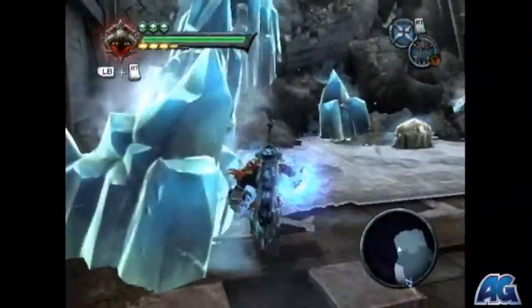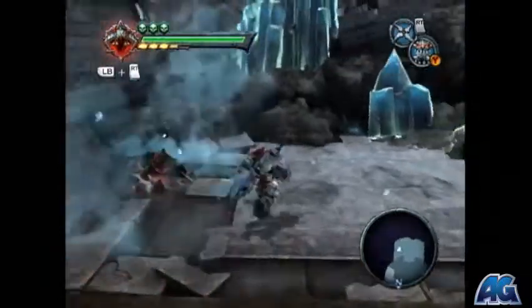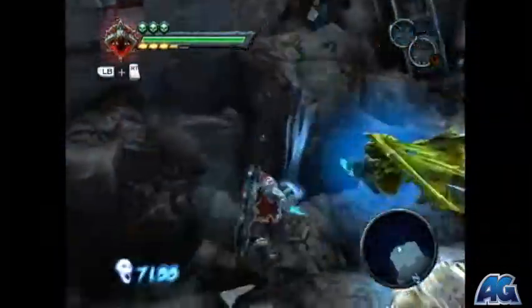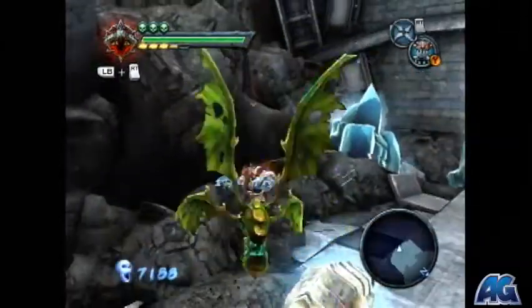To the naked eye there's no bombs in this room, but if you come over here and break this crystal, like Houdini a bomb appears. There's really nothing else behind these other crystals so just leave them alone.